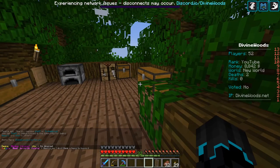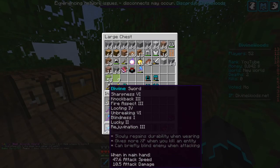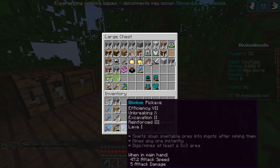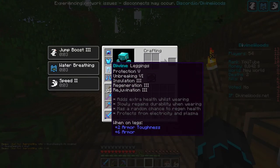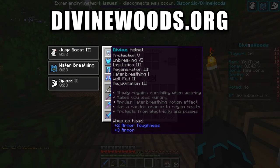I actually have access to the divine rank, which is pretty cool. As you can see it gives you some pretty cool stuff - look at that sword. I'm not going to read all of them, but you can read it if you wish. It is a divine rank you can get on the Divine Woods website and you can see the ranks they have available.